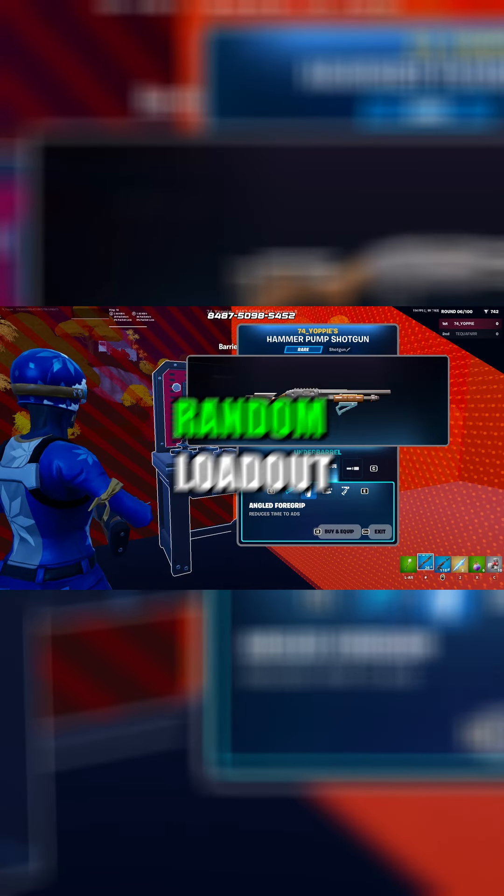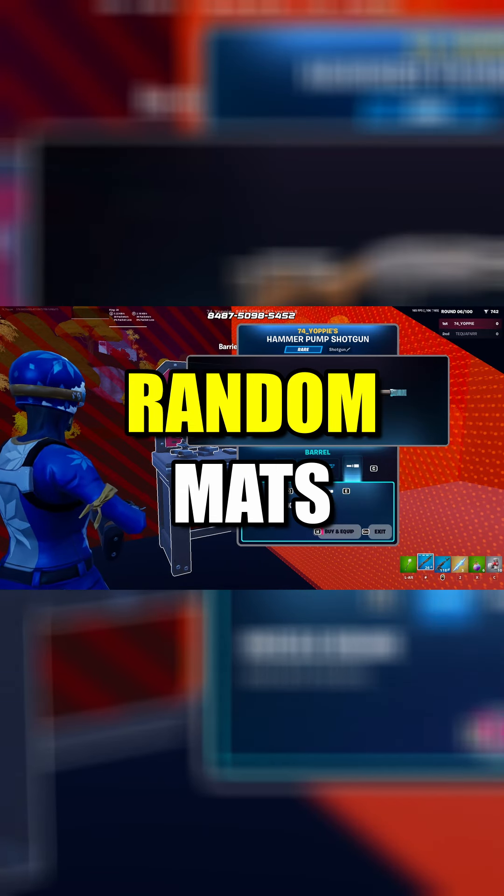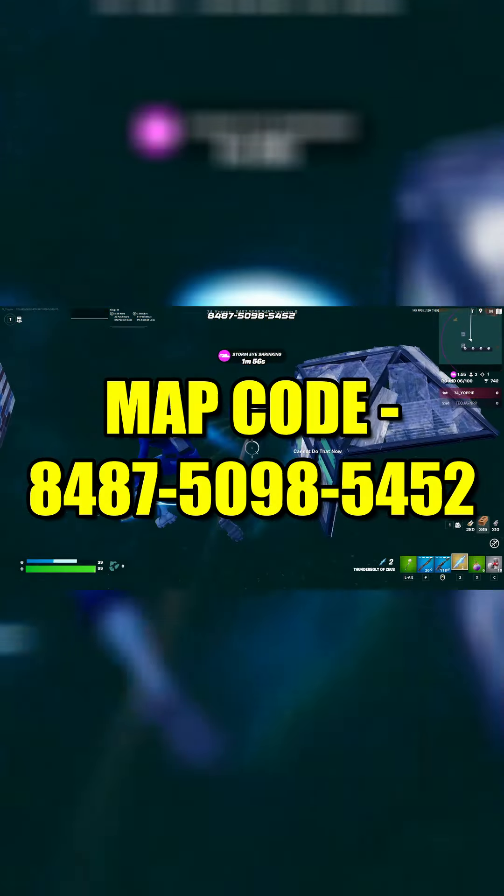At the start of the map you get a random loadout and a random amount of mats, and you have to adapt to the situation — moving through the zones, fighting opponents, and scoring points to win the game. If you guys want to play the map by yourselves or with friends, here's the map code.